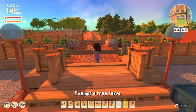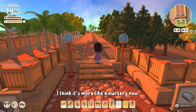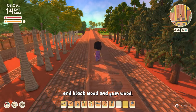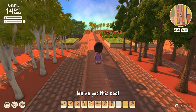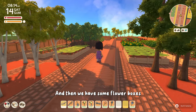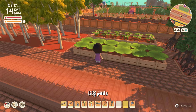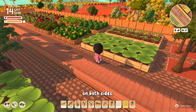On the other side I've got a tree farm — I think it's more like a nursery now — but we've got palm and pine trees and blackwood and gumwood. Got this cool little walkway down the center, and then we have some flower boxes where we are growing lily pads on both sides.